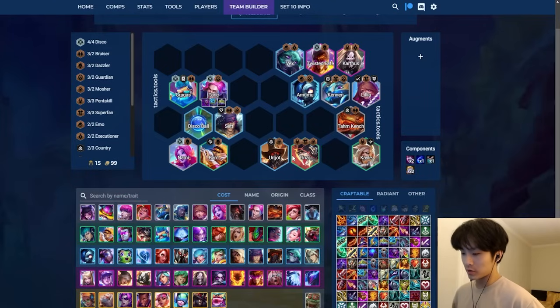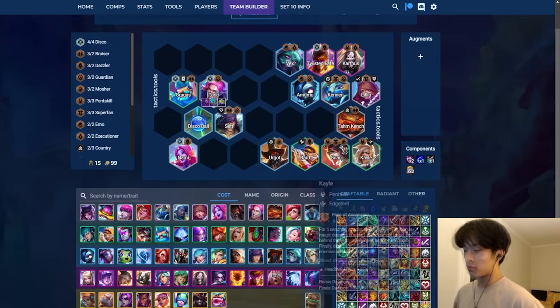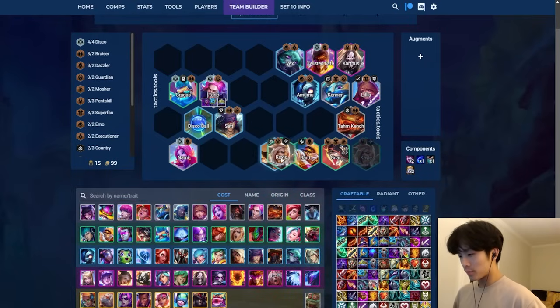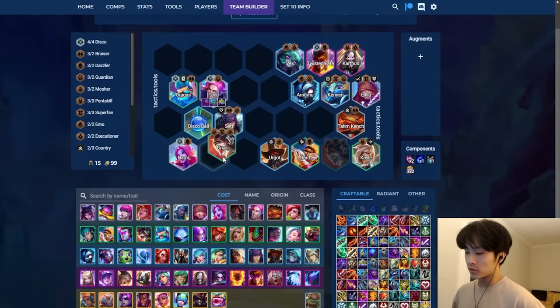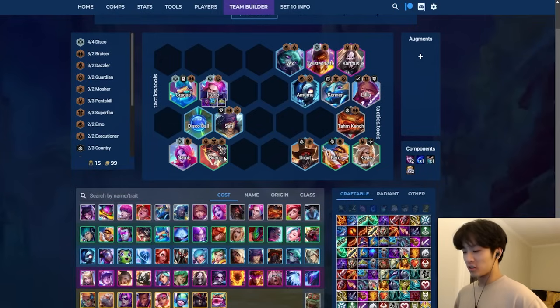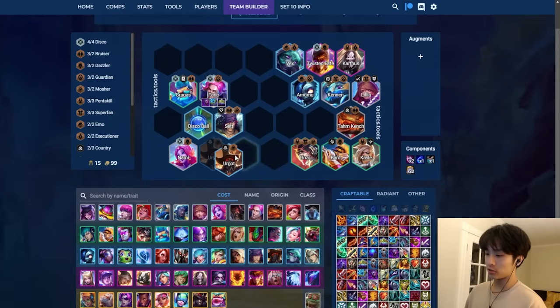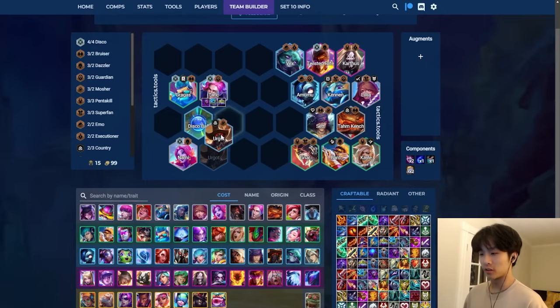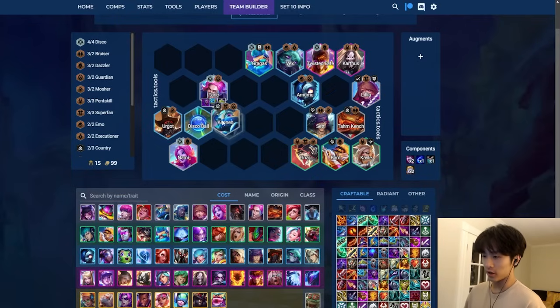Bard has synergy with Dazzler but Dazzler is not that impactful early. These three units are just really strong - even with no synergies in this patch they're top-notch in their respective category. Nar is just really beefy and does solid damage. Urgot is always a demon on stage two - you don't even need synergies. You can just play Taric, Gragas, Nami, chuck in Urgot - he's your top DPS. That's two Guardian plus three Disco plus Urgot doing damage.